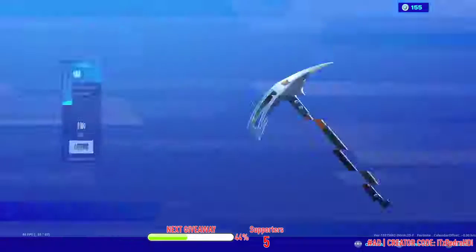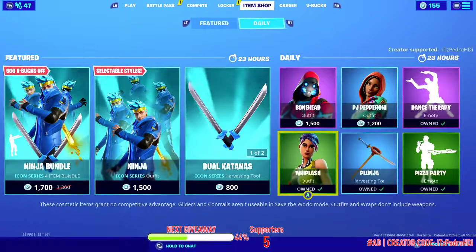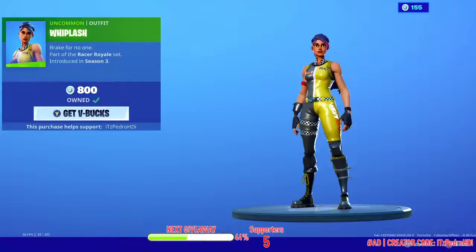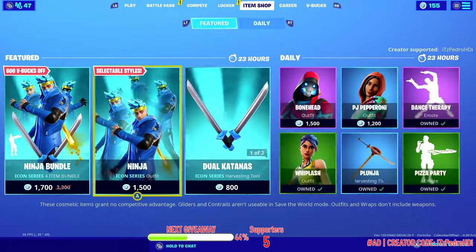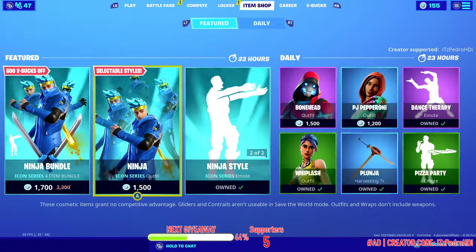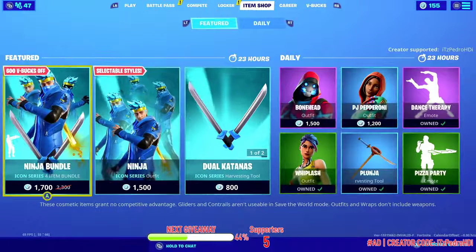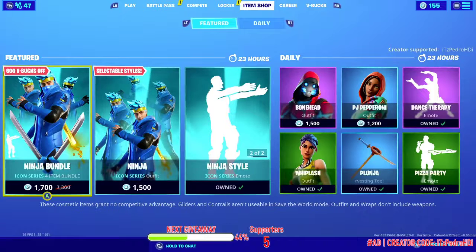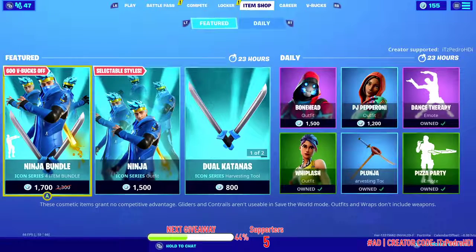Then we have the Plunger back in the shop, and Whiplash — one of my favorite skins. So that's the item shop guys. I don't expect new emotes to get released since none were leaked, but we might see some leaked skins this week or next week. Thanks so much for watching, and I'll see you guys in the next one — adios!